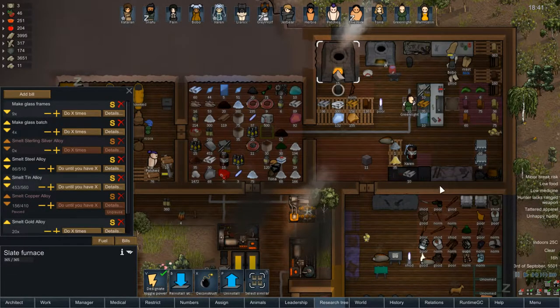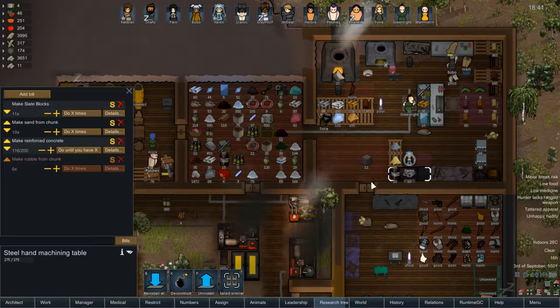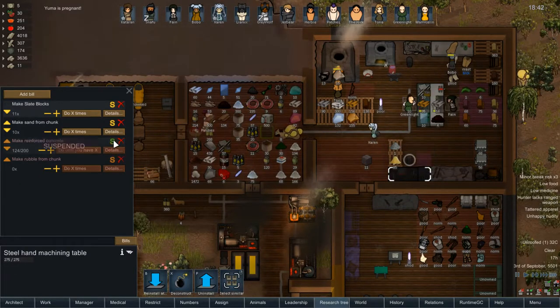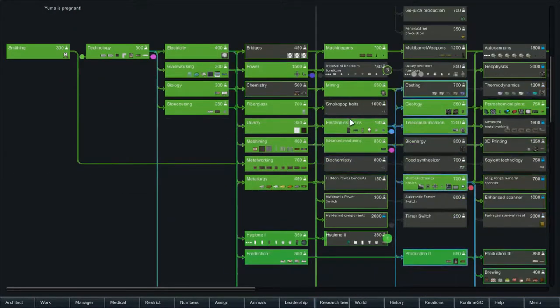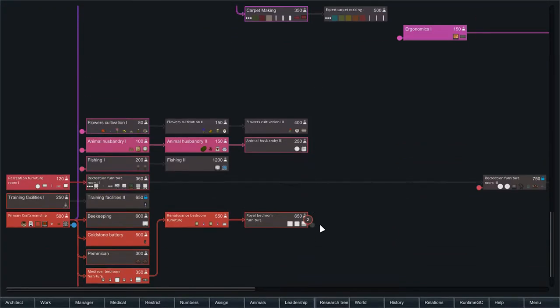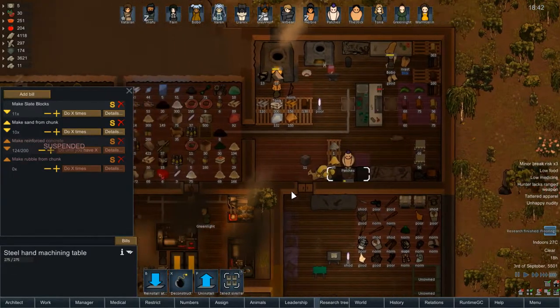Can we not make any glass batches? Are we out of sand again? Probably. I can suspend the reinforced concrete since we have plenty of it — let's not waste that for now. Flooring is done. She's still got other research she's working on — industrial bedroom furniture, and royal bedroom furniture. Alright, so we're getting that slowly dealt with. The main thing we're missing is glass, that's pretty much it.